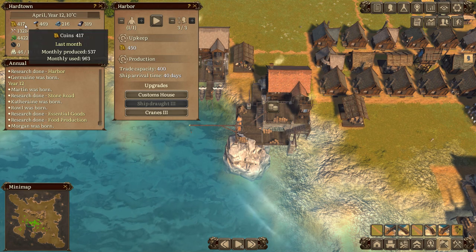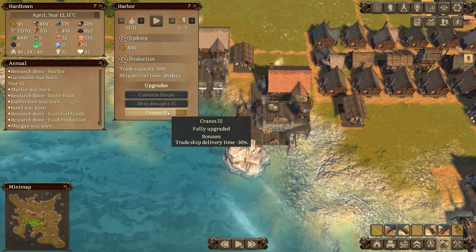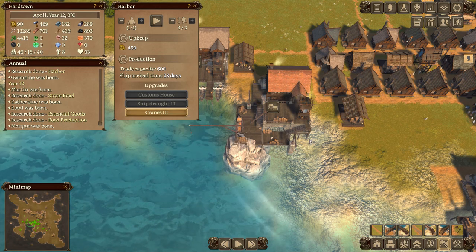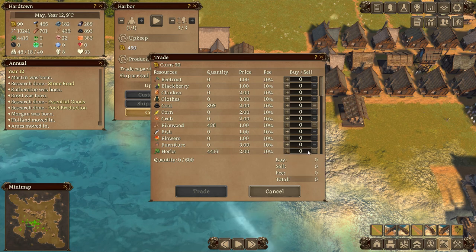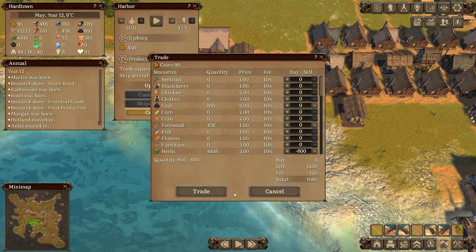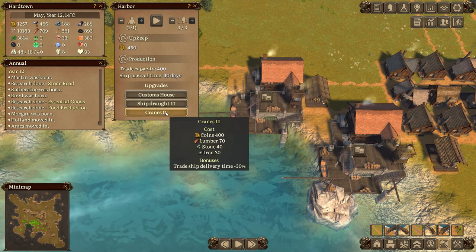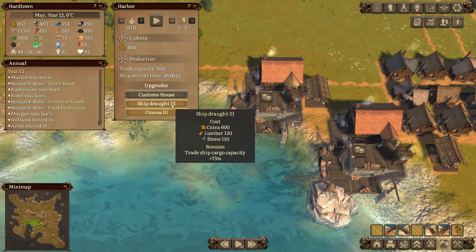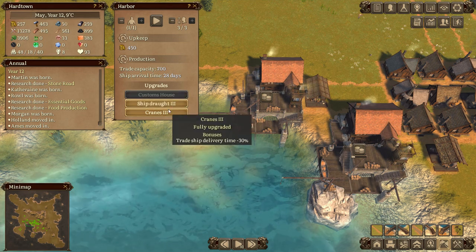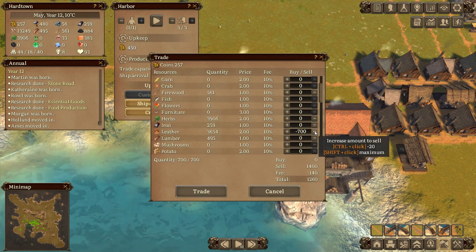We're really low on cash - not going to be a problem. Let's do the harbor and cranes. That gets us up to 600 capacity. Let's now sell a whole load of herbs - that gets us enough money to do the harbor on this one, cranes three. Can I do ship draft three as well? I can - excellent! Let's sell a bunch of leather as well.